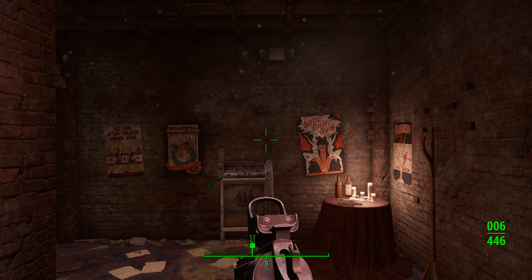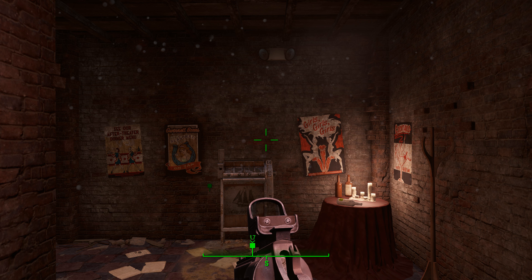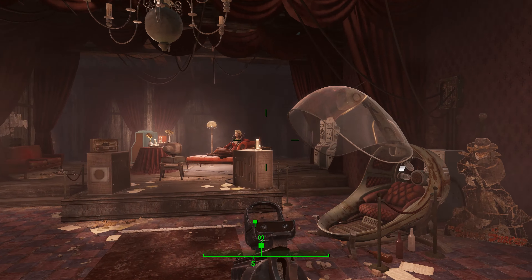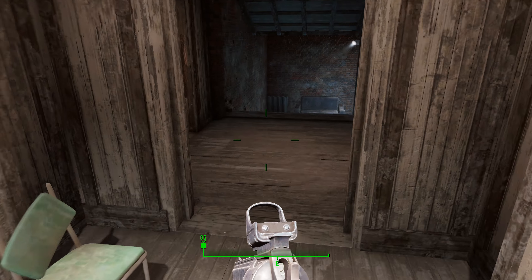It's called Dangerous Minds. So you need to go to Diamond City, you need to talk to Piper, and she's going to tell you about Valentine. They're going to send you on a couple quests — one's called Reunions, then the next one after that is called Dangerous Minds. Dangerous Minds will actually get you down into the lab area in here. The lab is all the way in the back, and that will get you down in here.